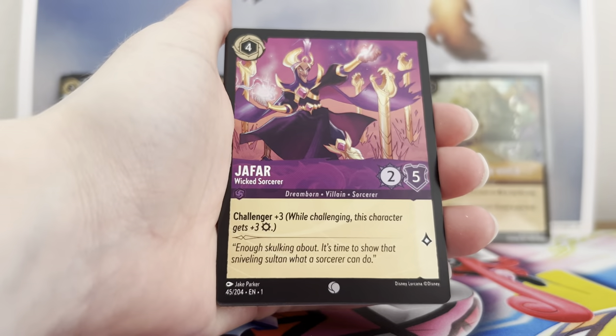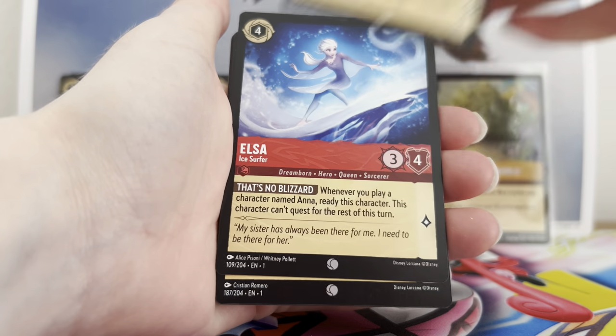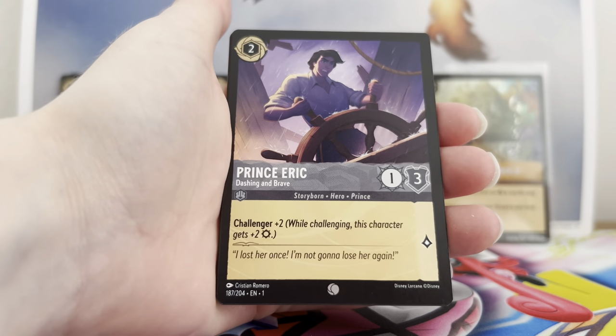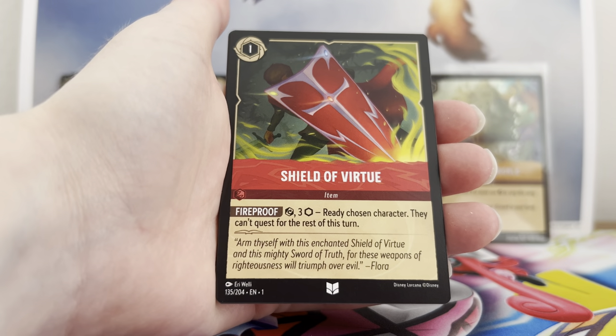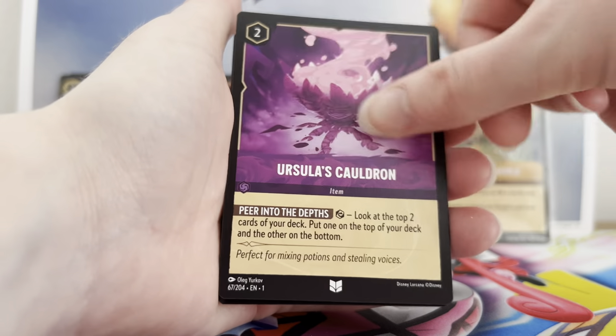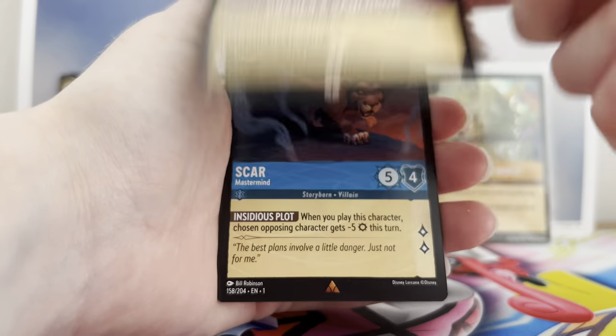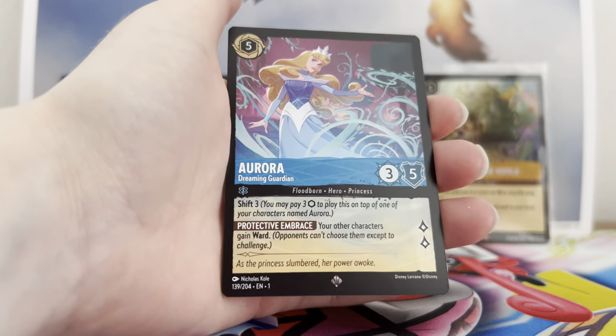Next pack: Simbacorn, Jafar, Laddie, Jasmine, Elsa, Eric, Frying Pan, Shield of Virtue, Ursula's Cauldron, Scar, Aurora super, and Fire the Cannons common.